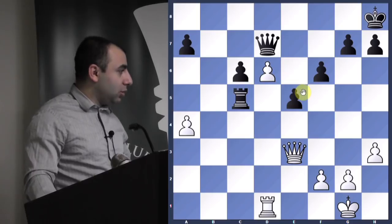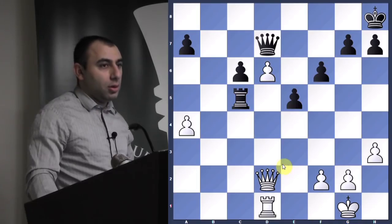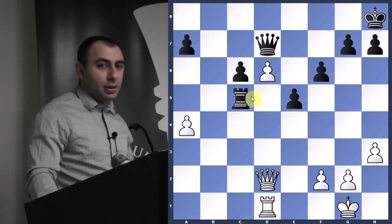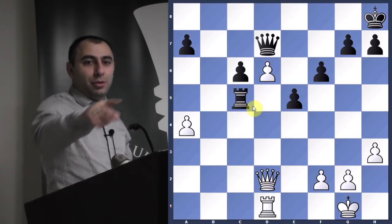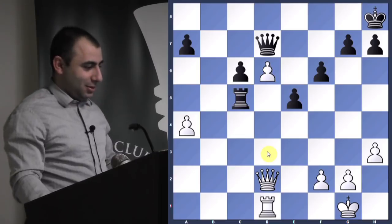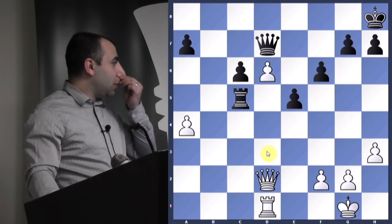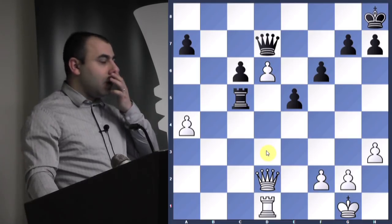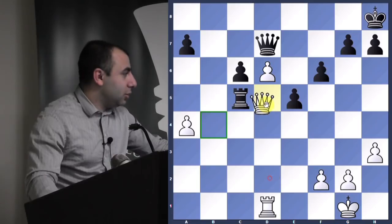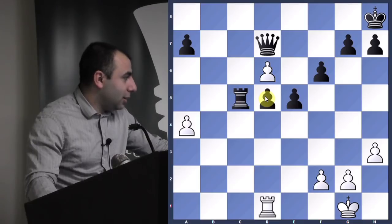If you move the queen to d5 here he can't take. But please, those of you talking in the back — if you'd like to talk, please exit the room. Thank you. Now, we're going to move on to the next position. The winning move here is queen b4 — very strong idea.